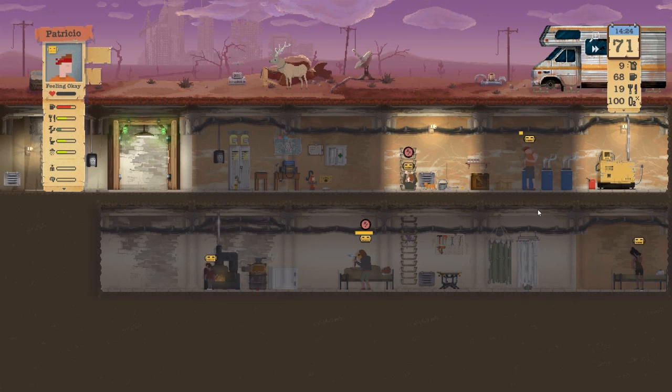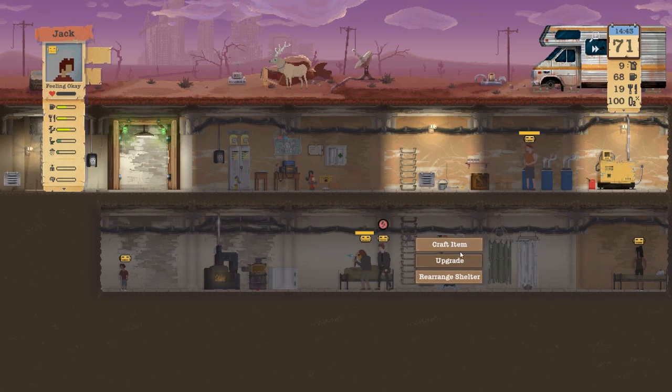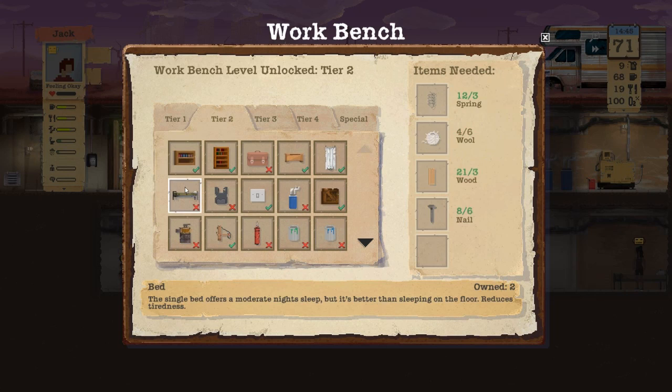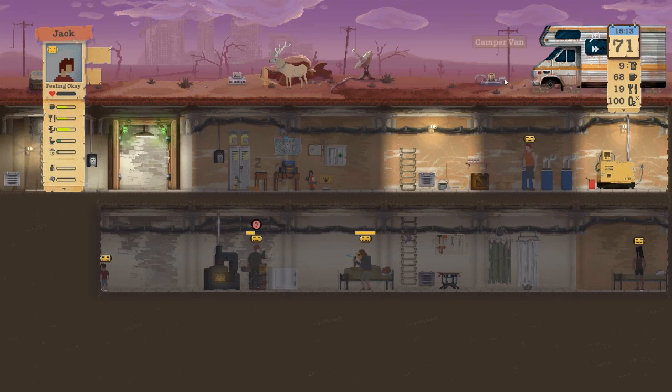I could make a third bed — I think that would actually be fine. I can't make a sleep bed because I don't have any nylon. Actually, I don't want to waste that wool either. The recycler is the next item that I want to make for the shelter.